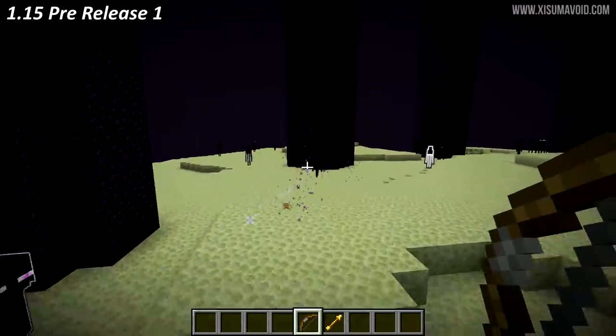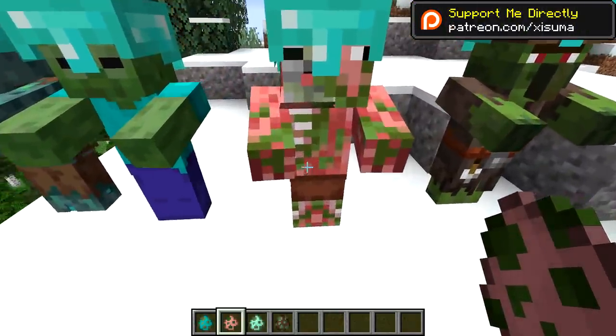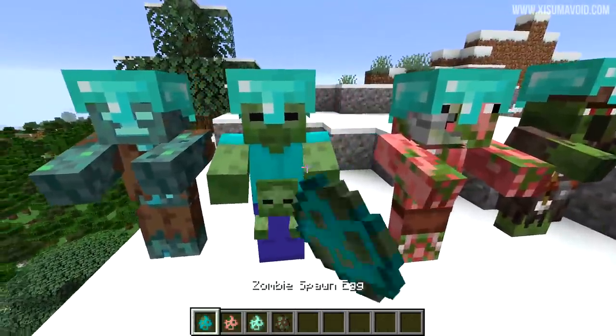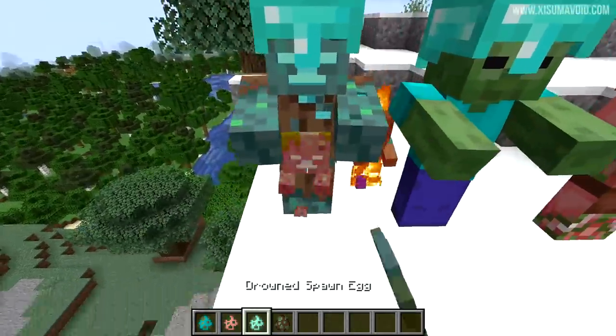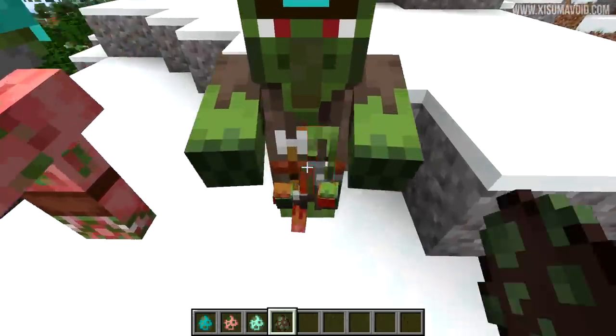Something missed in previous updates: using an egg on a zombie pigman and a zombie had been patched so it produced the baby equivalents. That now works on the drowned mob as well — you can see there's a baby drowned and the zombie villager.